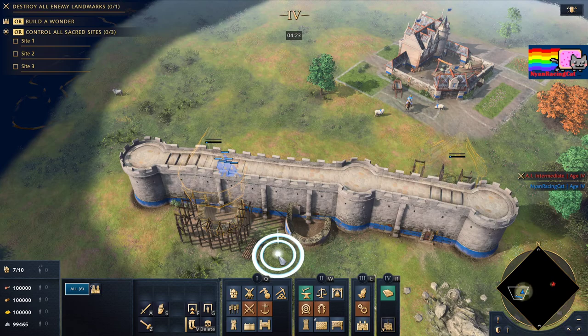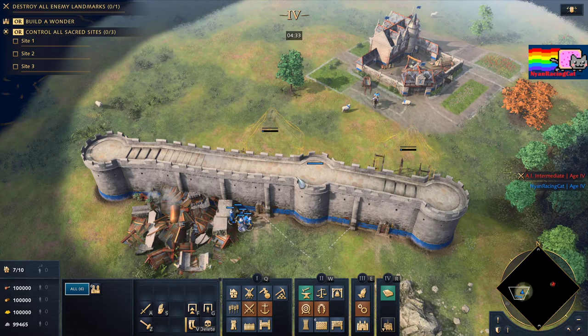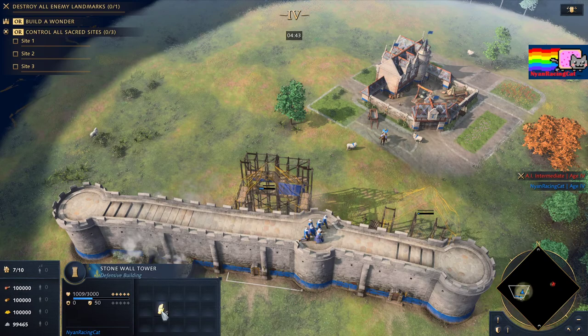Which means you can just start building the tower, go on top of the wall, and then finish the tower. So the enemy couldn't counter it — you can just watch the Stonewall Tower going up.